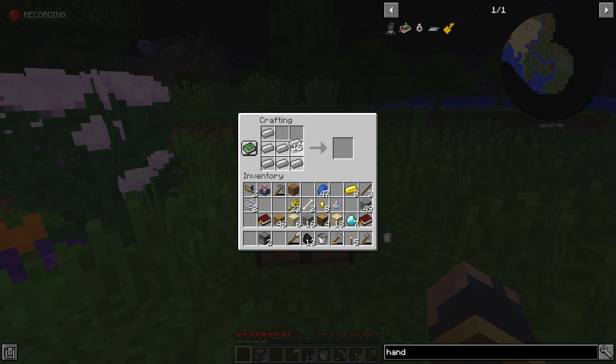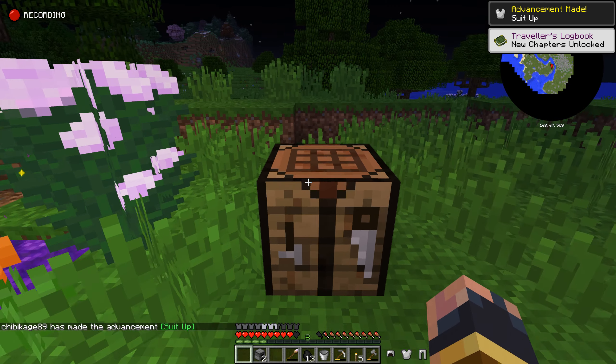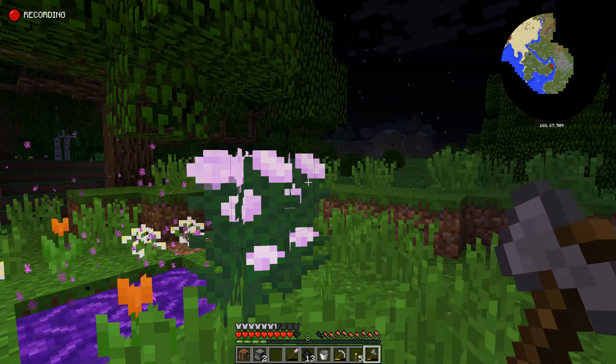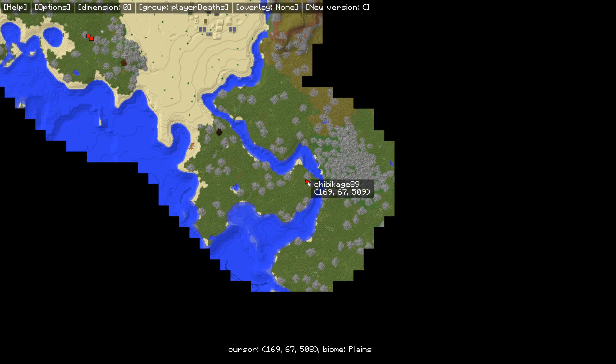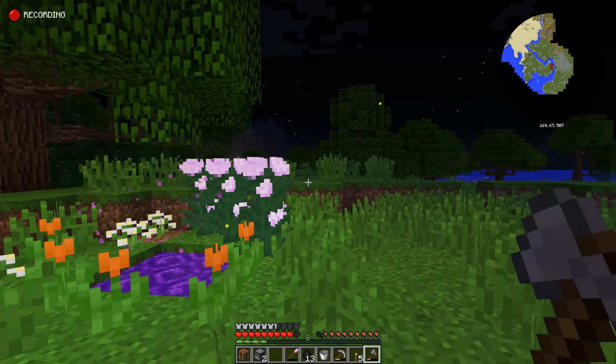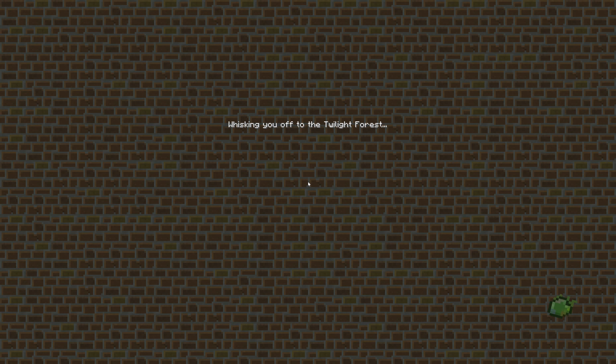Now in case we spawn someplace dangerous, let's go ahead and make some iron armor. Alright, I think we're ready — well, as ready as we can be with this setup. Twilight portal... group portal. There we go. Inward we go, wishing you off to Twilight Forest.